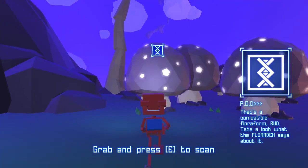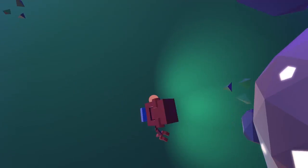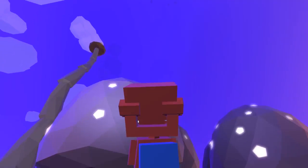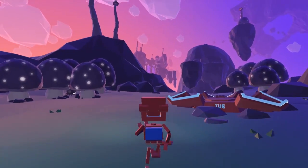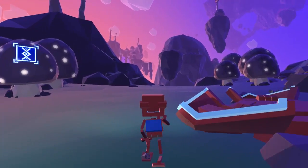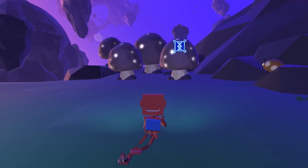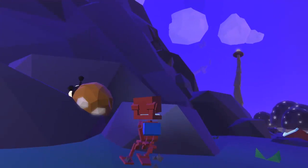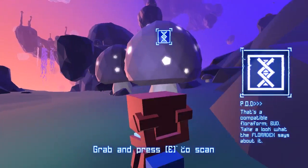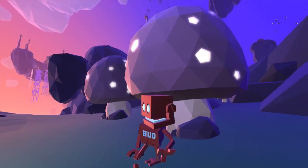Grab and press E to scan. Okay, what did that do? I don't know what that did, but okay. I need to go find elder pieces of mom, I'm guessing. What is that? Oh wait.